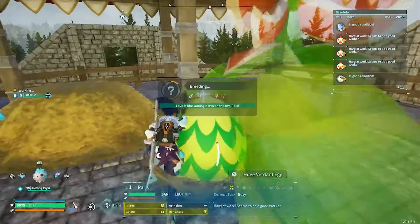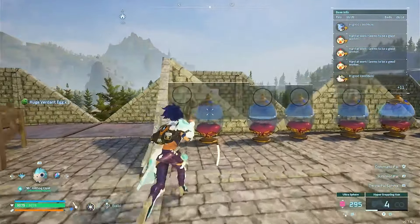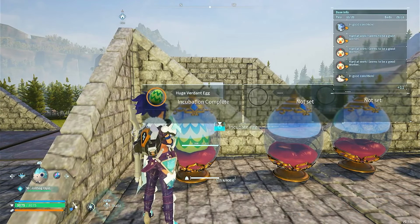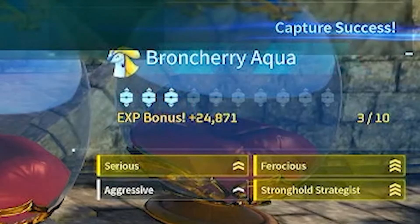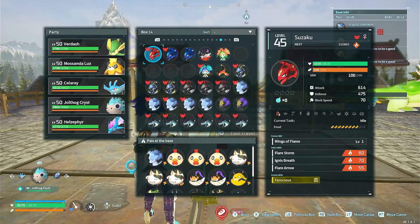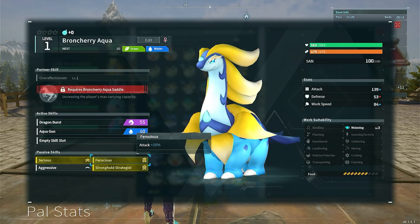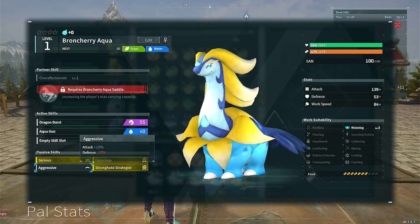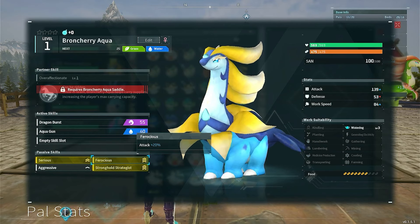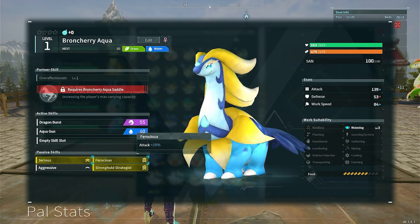Okay, finally done. This is the first egg — huge, virgin egg. And look, already a reject. The first egg — Serious? Ferocious? Nope, just none of the traits I need, except for Serious. Okay, well we're gonna have to keep waiting, cause this is not what I need at all.